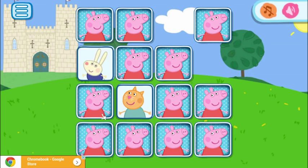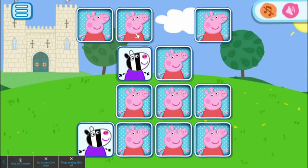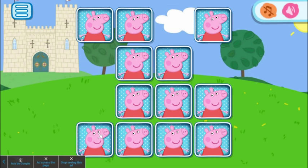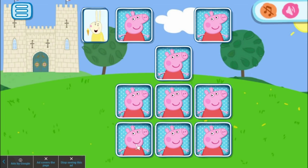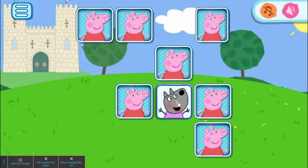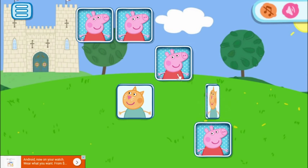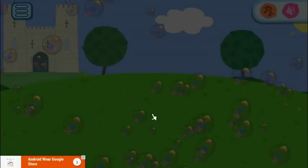There we go. Zoe Zebra. That didn't work — there we go. There's George. There we go — it's Danny Dog, I think. There's Danny Dog — must have been your sister. Awesome! Well, that was just awesome. That was super cool.